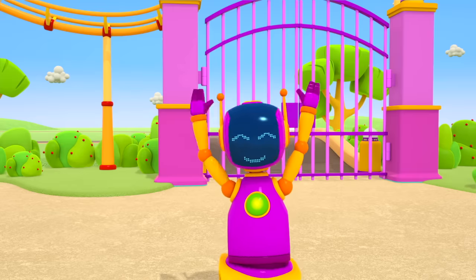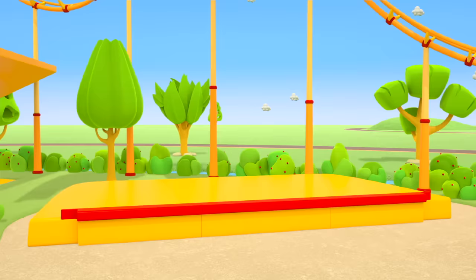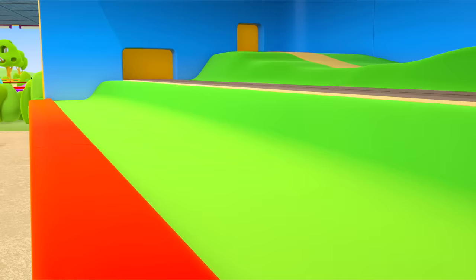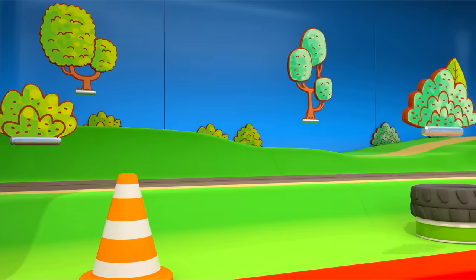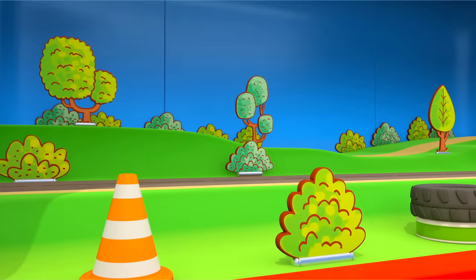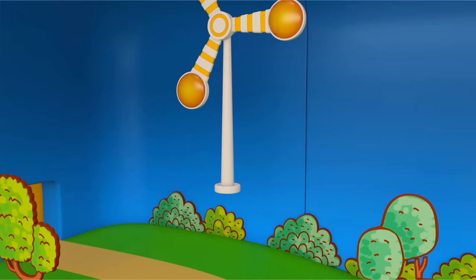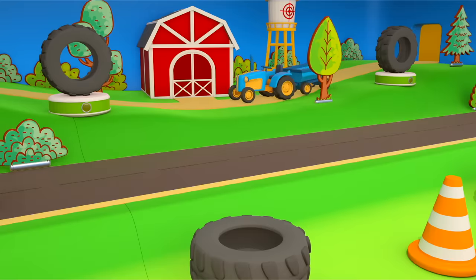Scoop wants to play with the balls. I got you. Scoop, you shouldn't throw balls at others. Why don't you look at what Leo is building instead? It's a ball tossing game. You need to throw the balls and hit the objects: a water tower, a windmill, a barn.